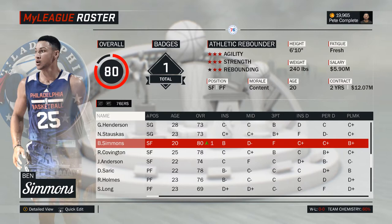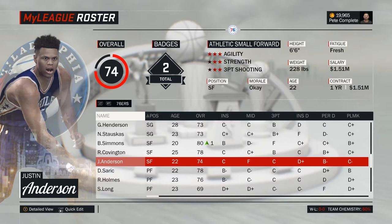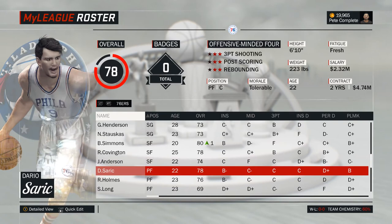The small forward spot is where rookie Ben Simmons reigns, although in real life he's currently still injured. You can choose to sit him out for the first year and start Covington; otherwise Simmons is the obvious choice as the starter with Covington as the backup. Even with a four-point rating decrease if switched to shooting guard, Covington would still be starting-caliber material at that position. Justin Anderson on the other hand will only see very limited minutes, if at all.